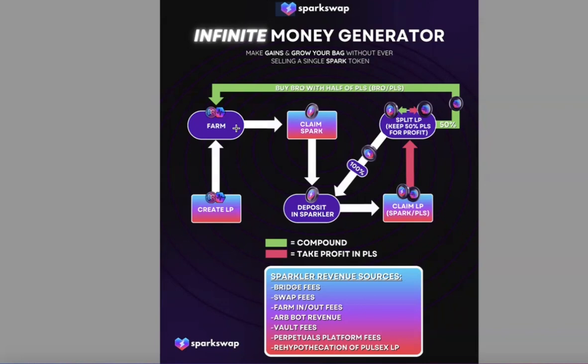That larger farm position means you're earning even more Spark every day, and the cycle continues. It's an infinite money generator — you're earning more Spark, claiming it, depositing it into Sparkler, claiming your Spark/PLS LP rewards, removing the liquidity, putting all the Spark into a new Sparkler stake, and splitting the PLS — half to your pocket, half into BRO/PLS LP to build the farm position — and so on and so forth.